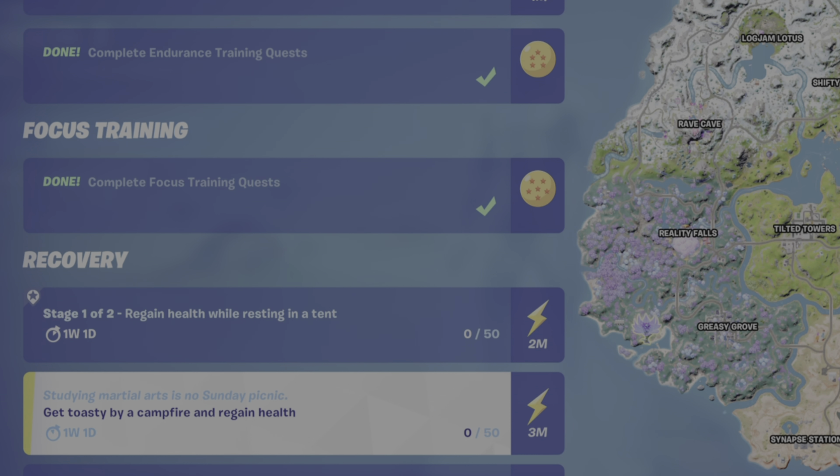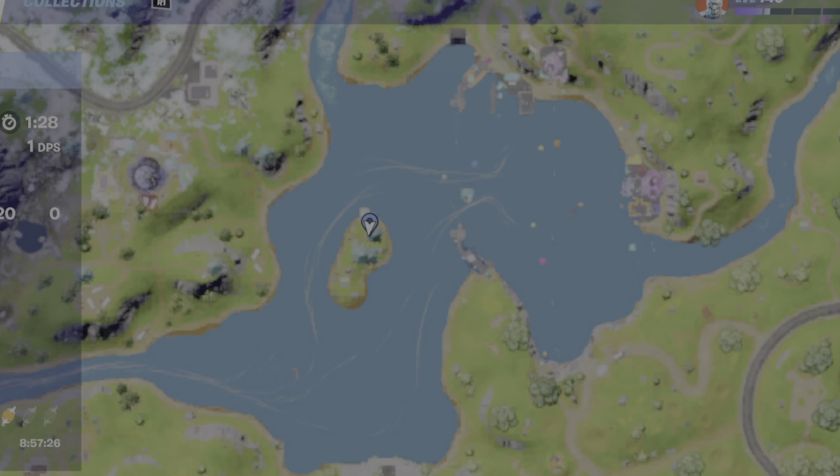Get toasty by a campfire and regain health. For this one you need to find a campfire. You need to ensure that you are not at 100% health or you have nothing to regain. And you're going to need to have some materials.